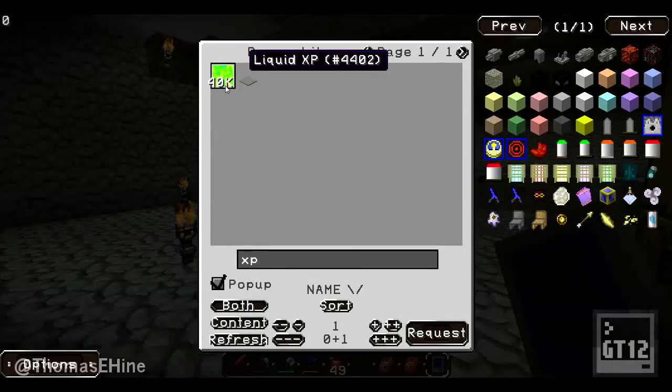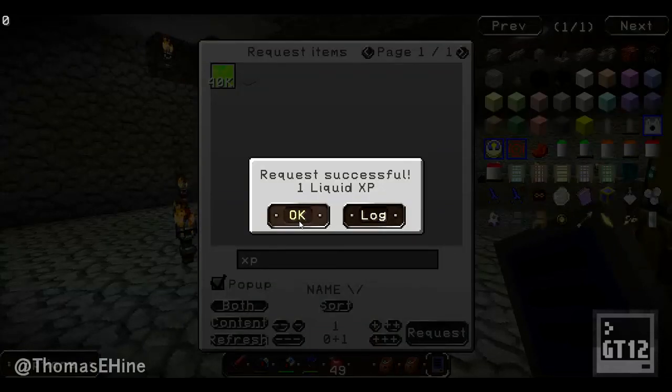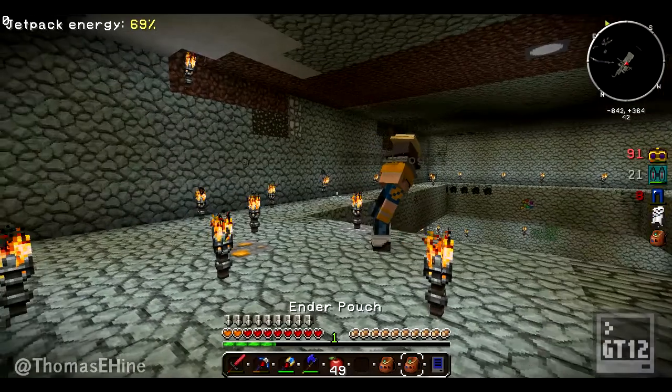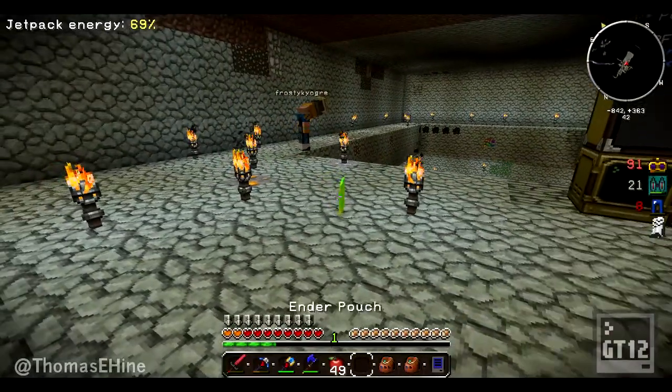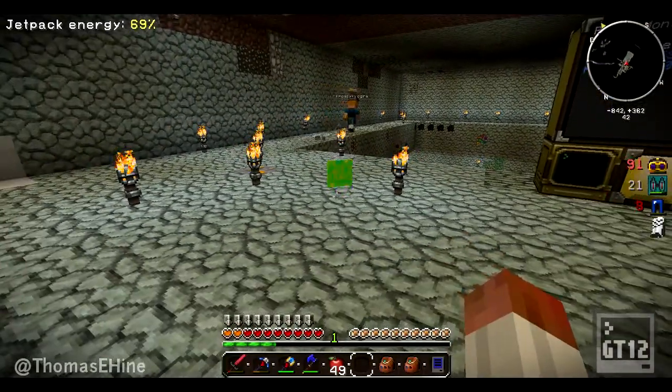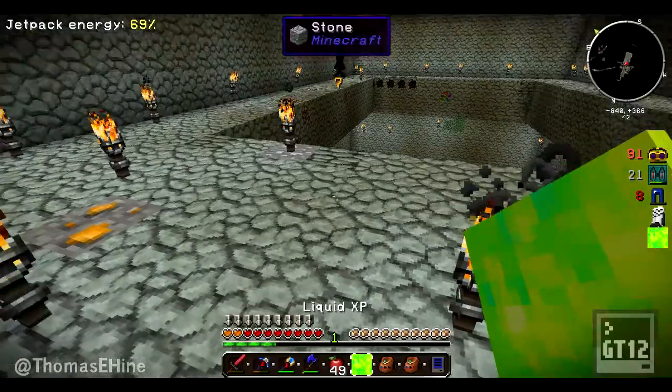Just for giggles I want to look this up - liquid XP. There it is on the floor! Can I place it? Nope. So now I know kind of how they store it - they store it in an item. Yeah, bones.